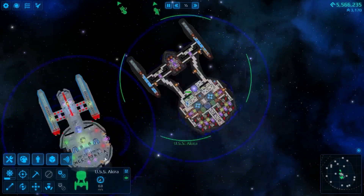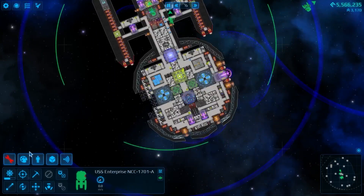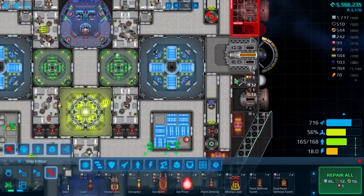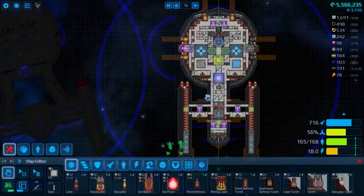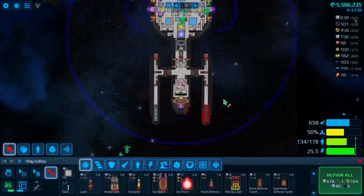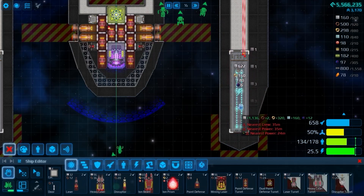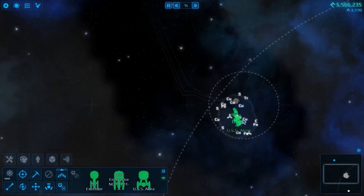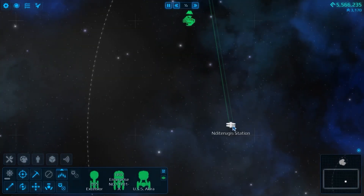Let's do some repairs. Thankfully, the freighter is here with us, so whatever we need, we've got. Excelsior has a little bit of damage to the engineering section, but mostly it's those warp coils. Three signals done right off the bat - that is three signals done.